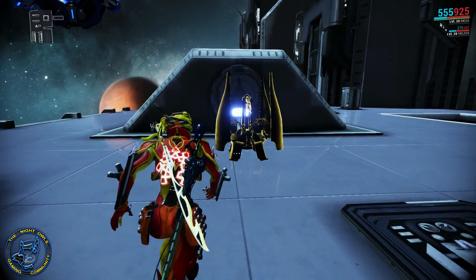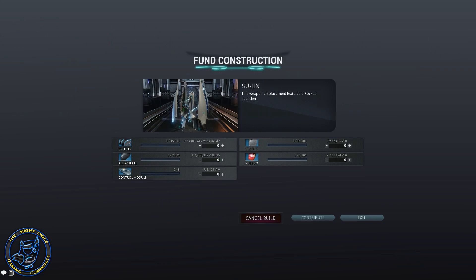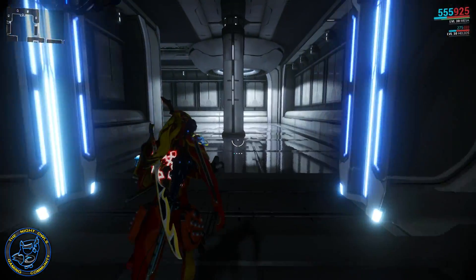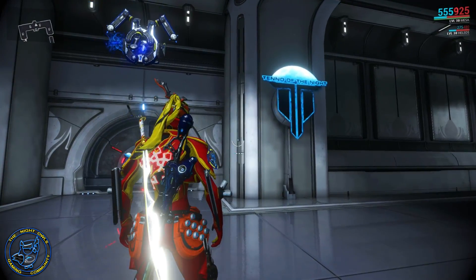Now if I go look at this and click on the decoration to edit it, you're looking at credits, alloy plate, control modules, ferrite, and ruby doe — nothing inexpensive. You're looking at 11,000 ferrite, 3,300 ruby doe, alloy plate — we've got millions of that — and control modules. Credits aren't so bad, but just think about this: when you're putting down several weapons out here, you've got to put in all that extra stuff. Then you come inside, and if you've run a conflict before, you know there are several sections to this.